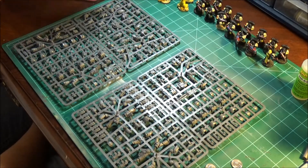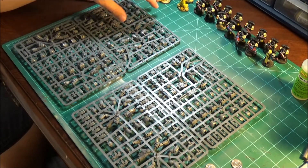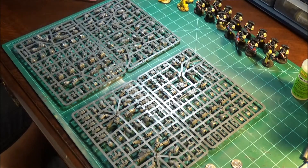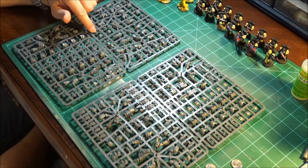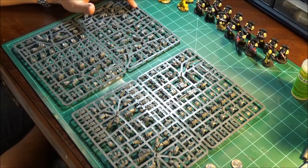The next sprue is all arms and shoulder pads. Cataphract Terminators have a complicated, double-layered, giant shoulder pad system. You've actually got an under pad and then the over pad, which is pretty interesting.